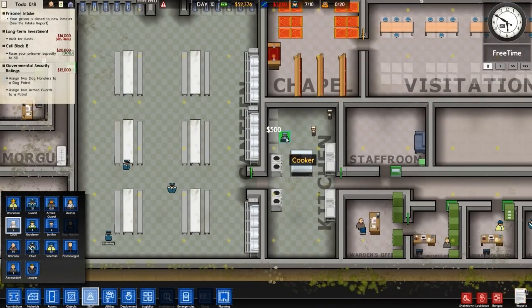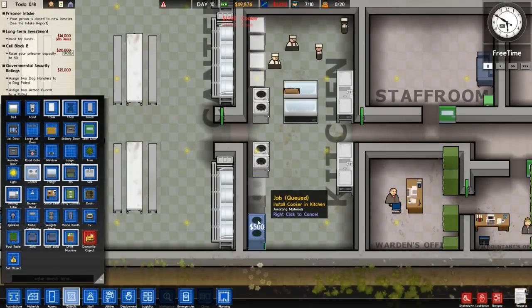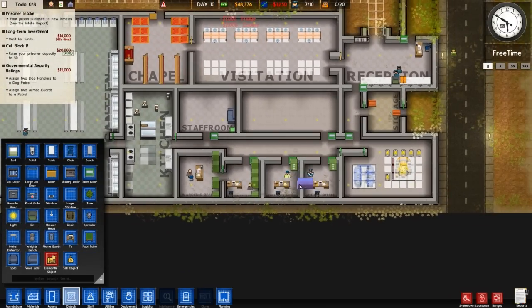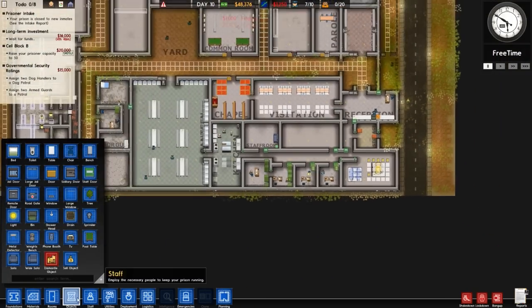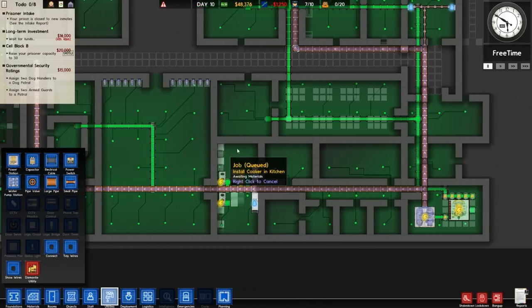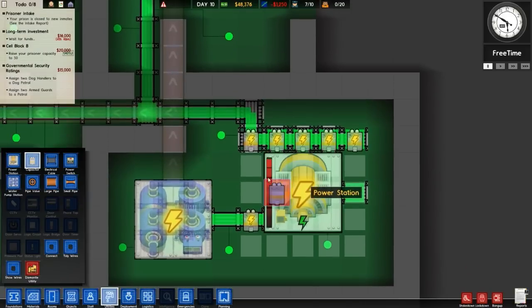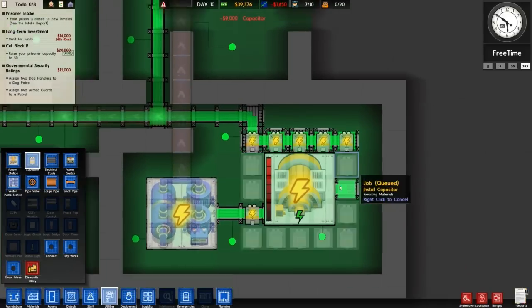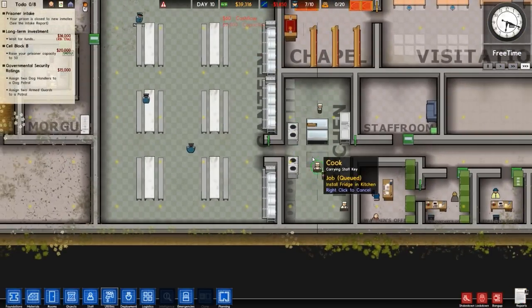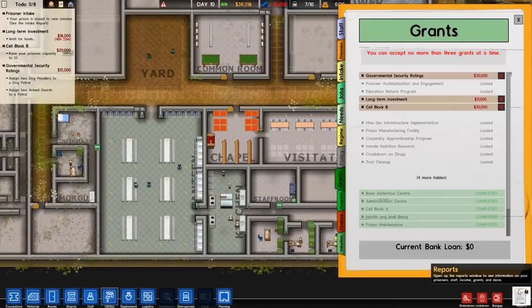Going to staff and then cooks — hiring two more cooks. Going to objects to put in some more cookers and some more fridges. Checking our power grid — that's problematic. I could cancel the placements, but I'll have to turn the power back on. Actually, you know what — I don't fancy blowing the grid up. Let me cancel all of these. The reason I'm doing this is because I want to go to reports, then intake, and get some prisoners in.